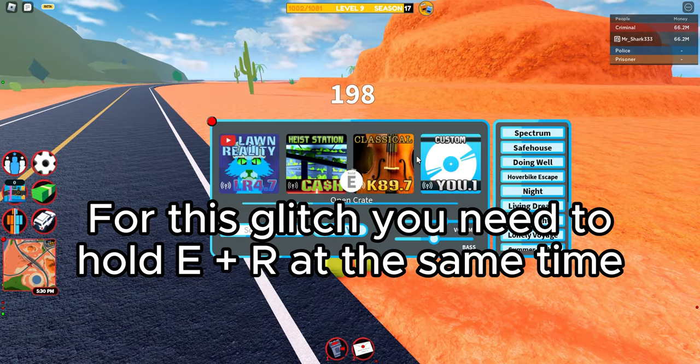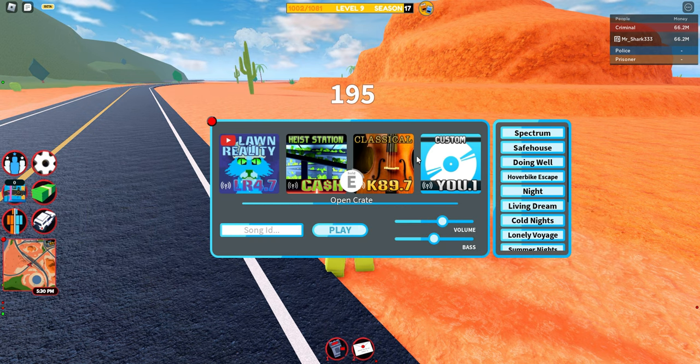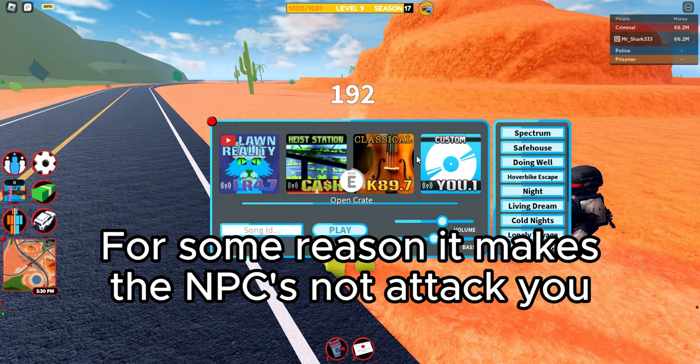For this glitch you need to hold E plus R at the same time. For some reason it makes the NPCs not attack you.